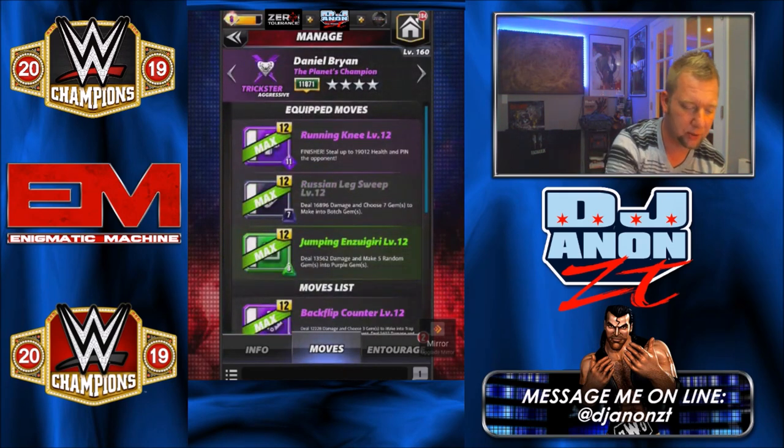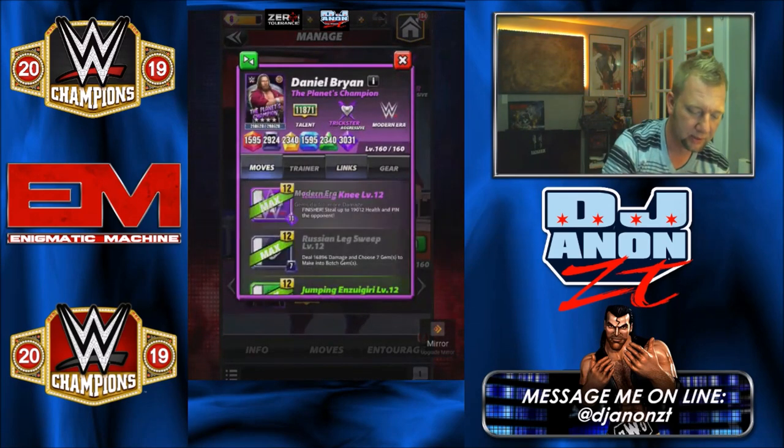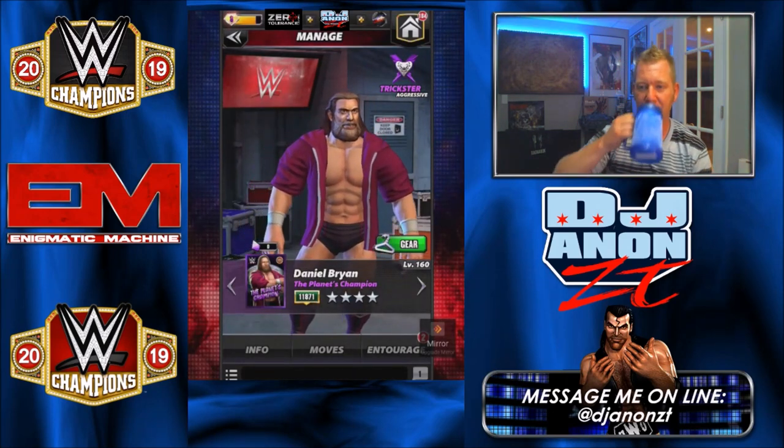Let's get into the moves — wait, we didn't check the links. Links: just Modern Era, and that's it. He should have a link with Bludgeon Brother Rowan — give him that link with Rowan.